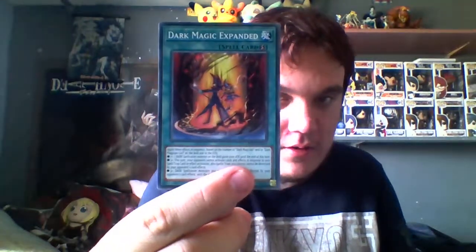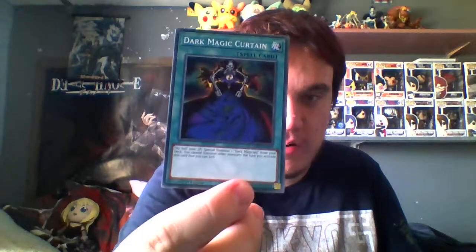Thousand Fate, Curse's Barrier. Let's get some more light. The Earthspear. Dark Magician, Dark Magic Expanded, Illusion Magic, and the last one — Dark Magic.